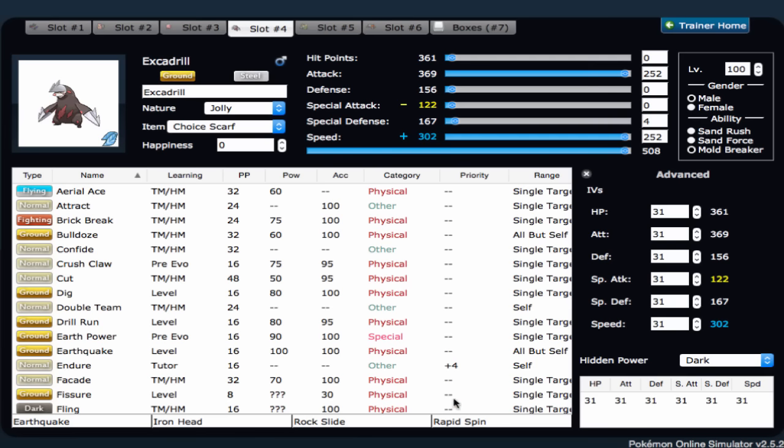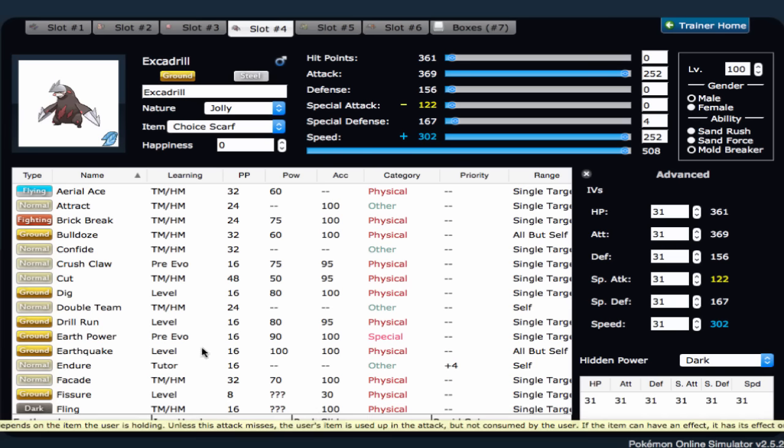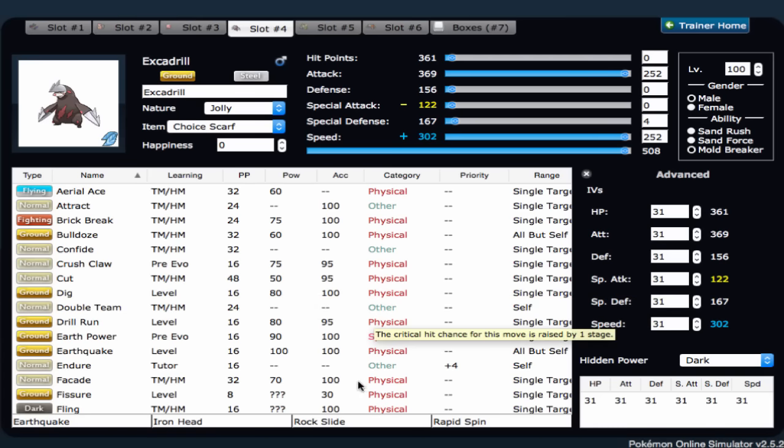Excadrill runs Earthquake, Iron Head, Rock Slide, and Rapid Spin — pretty standard for Scarf Drill. Coverage-wise it's really nice. Rock Slide helps check Thundurus and Charizard-Y. Mold Breaker lets me hit through Levitate, so I can KO Rotom-Wash with Earthquake. That's all there is to it. I'll make it female — I like female Excadrill.